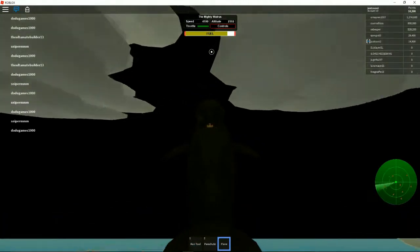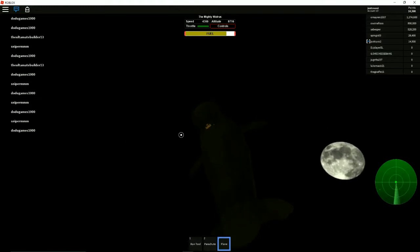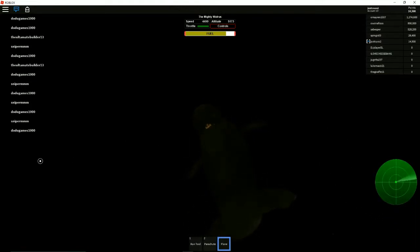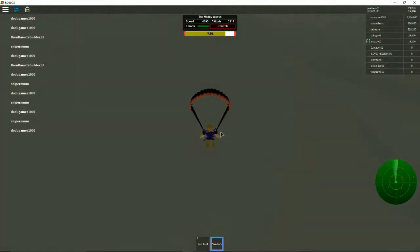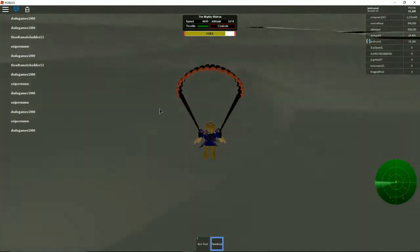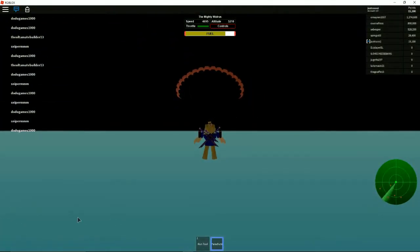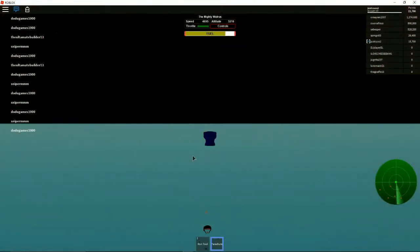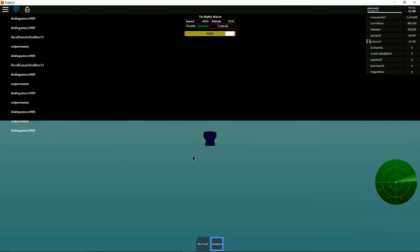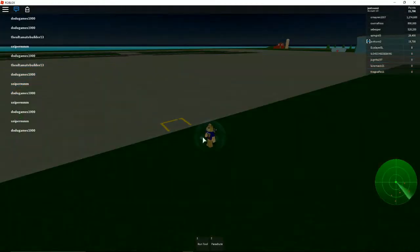There's a bit of a weather issue. Fly up — we're going 4,000 miles per hour and losing fuel very fast. Bail out, Doge! Where are you? Oh no — I can't steer, I can't turn the camera. This is great. Reset.